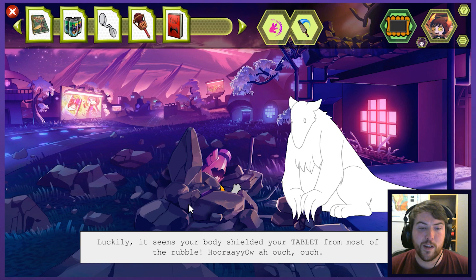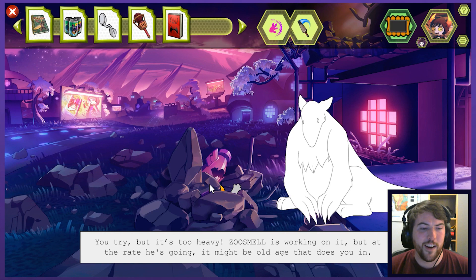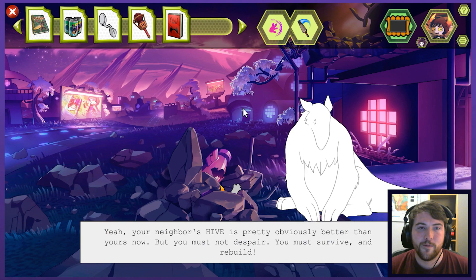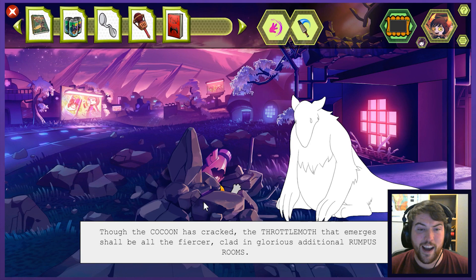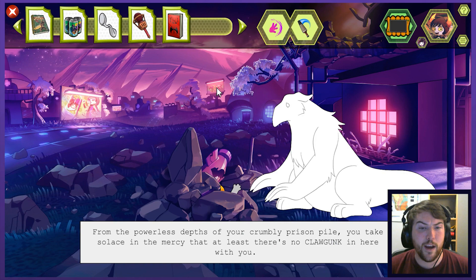You've been pinned by the ruins of your destroyed Gander precipice — that's what I got wrong earlier. You think you can't really see all that well at the moment. Luckily, it seems your body shielded your tablet from most of the rubble. Ouch. You try to move, but it's too heavy. Zoo smell is working on it, but at the rate he's going, it might be old age that does you in. Your neighbor's hive is pretty obviously better than yours now, but you must not despair. You must survive and rebuild. Through the cocoon — though the cocoon has cracked — the throttle moth that emerges shall be all the fiercer, clad in glorious additional rumpus rooms.